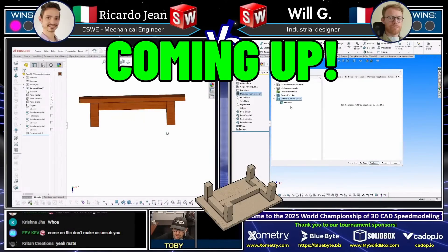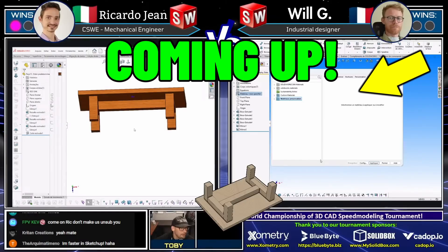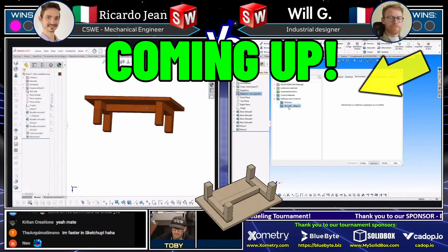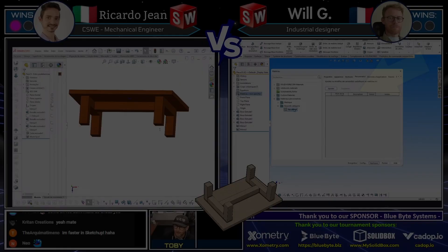We're going to see if Will G here has his custom material in place. We might be running into a little bit of an issue with Will G not having the correct material. He may need to put in a custom material or a custom mask here. So we're going to see what he's going to do. It looks like he is going to get in and create a new custom material on the fly for all of us.